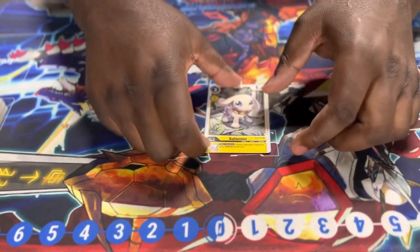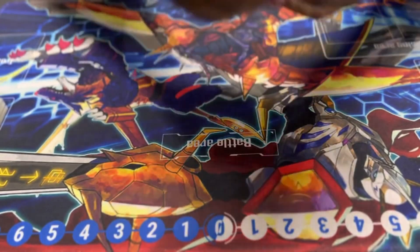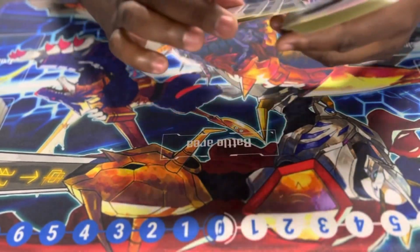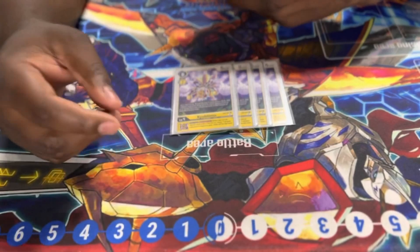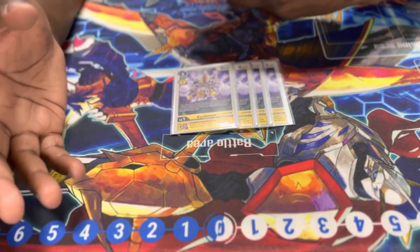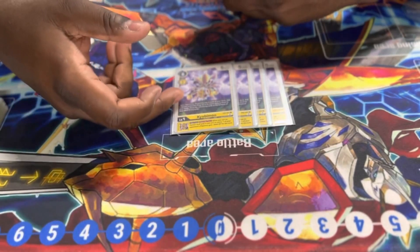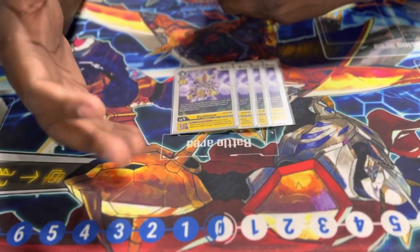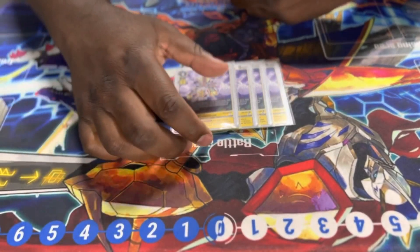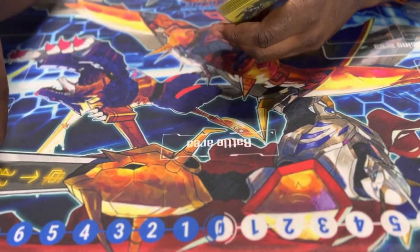Now on to our level fours, starting with four Cubimon. On Digivolve, you look at the top three for an option card with 'Plug-in' in the name, add it to hand; if you don't find one, everything else goes to the bottom of the deck in any order. The part I like most is the inheritable: if you use an option card that costs two or more, minus 2K. This is where we start actually really hurting your opponent — they have to start worrying.